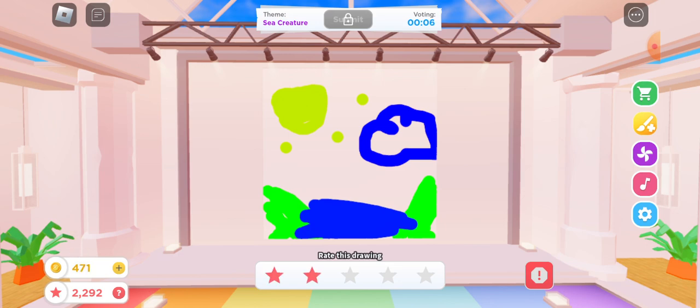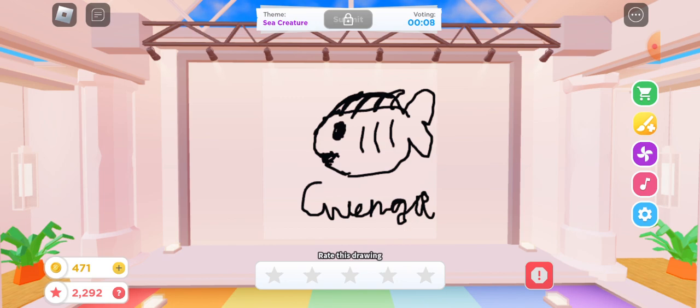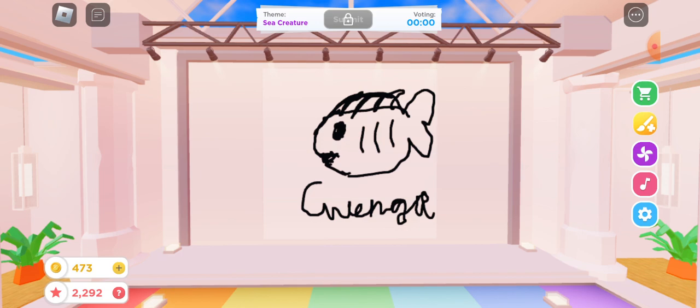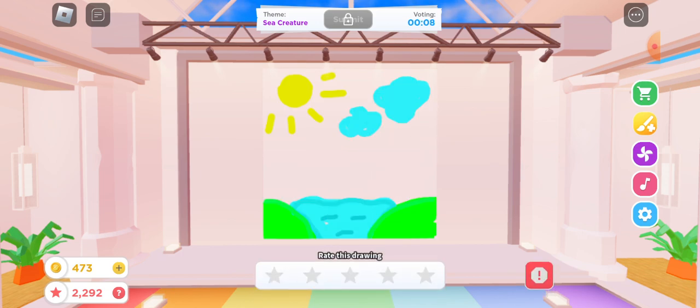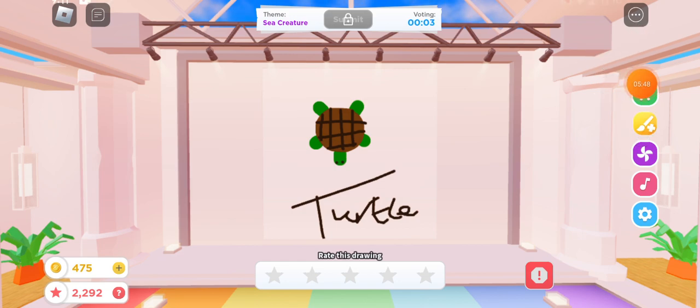What is that — one star, two stars? I'm sure it kind of looks like something. That little blue thing at the bottom could be the head, and then that could be the body. Three stars. It's not a water wall but it's not colored so I'm not gonna vote it that much. I only vote for good ones. How is that water so nice? Here's another turtle — I'll give that two stars, it's cute.